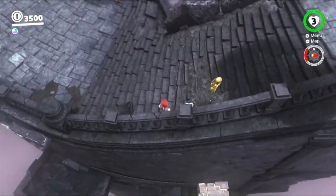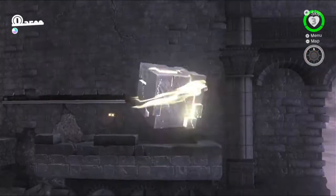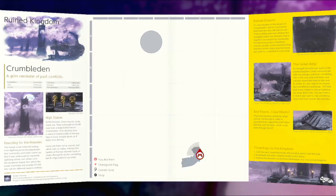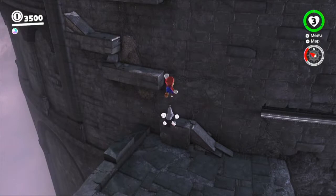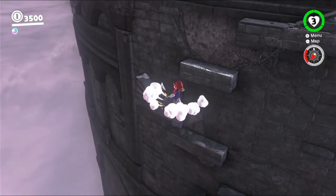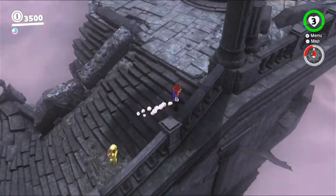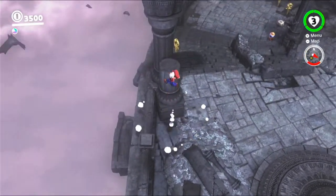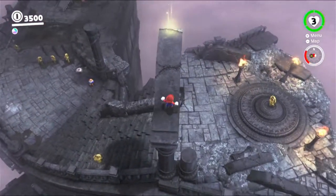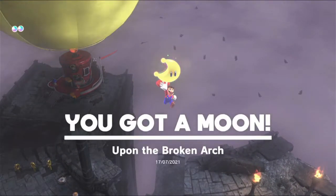Where is it? It's down here somewhere, yep. So there they are, not a ton, but that's just how it is. We're cleaning up the Easy Worlds first. And I need to pay attention to my compass because it actually has markers for when moons are nearby. Like, right next to one. Like here. So I think I need to get up here. Like so. And then there's the glowing. Let's grab that. Upon the broken arch.